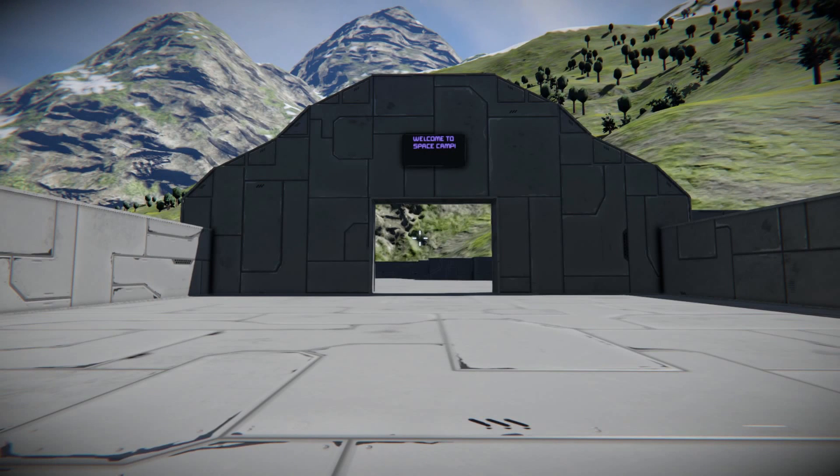What is up, guys? My name is Andrew and welcome back to Space Camp. Today we're going to be talking about another important Space Engineers concept, which is mining, refining, and assembling. This is the way in Space Engineers that you can actually make materials from scratch so that you can continue to build your base up to the awesome base that we all know it can be.